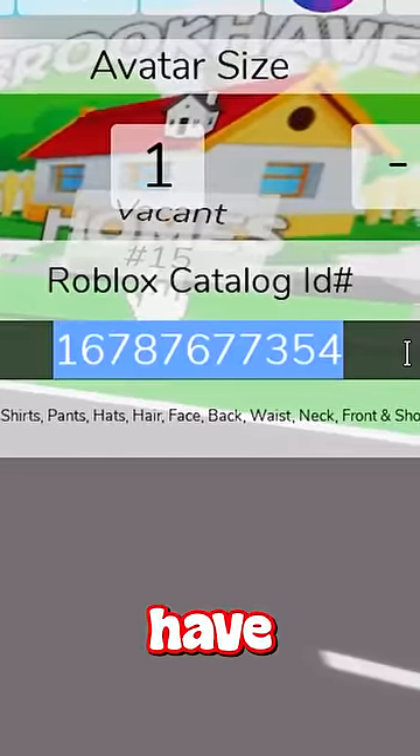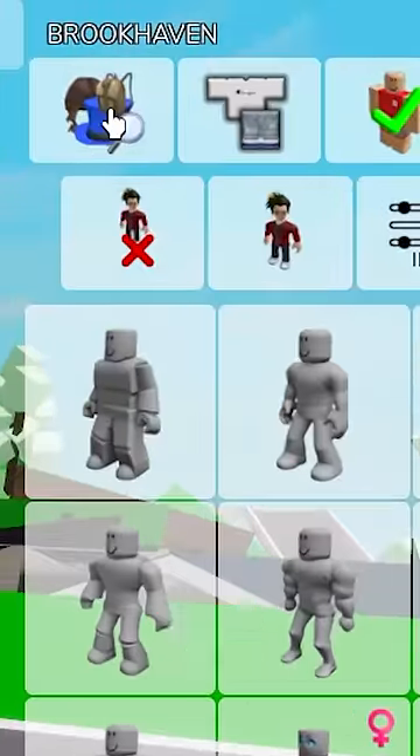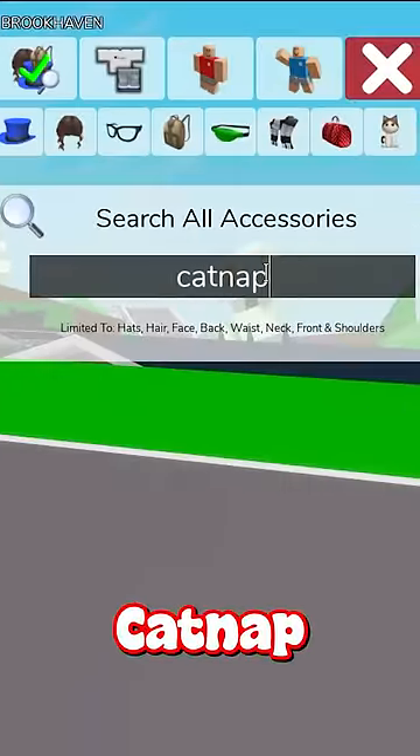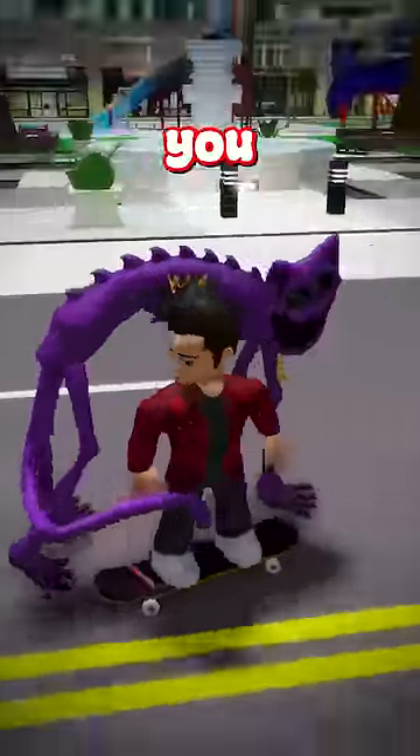This one is the last Dog Day we have, and this one actually has his legs this time. Now, if we go over to our accessories and then search for Catnap, then click on this item right here, you'll have this Catnap coming with you.